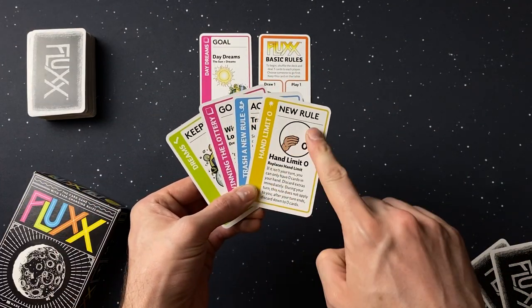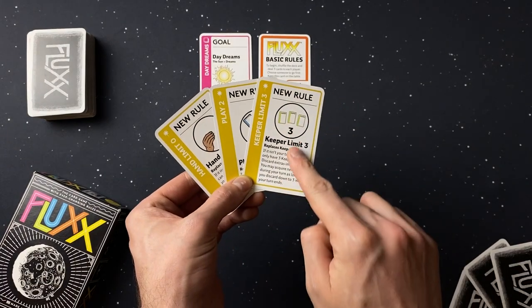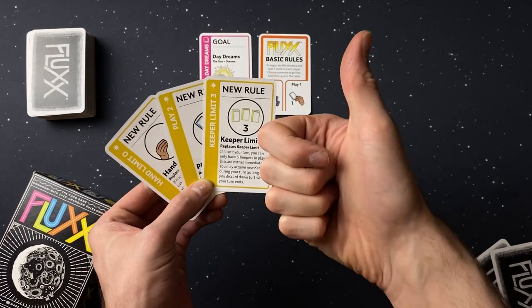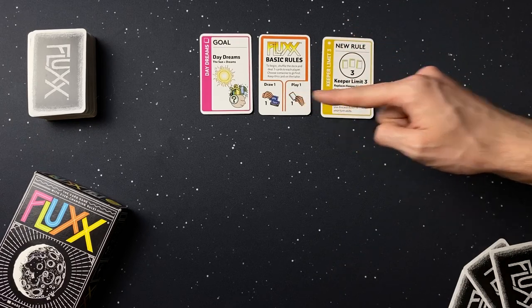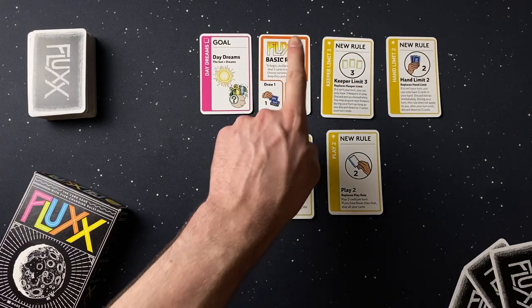In Fluxx, there are four card types you can play. New rules change the way you play and must be followed immediately when played. Place them face up by the basic rules. There's no limit to the number of new rules in play.